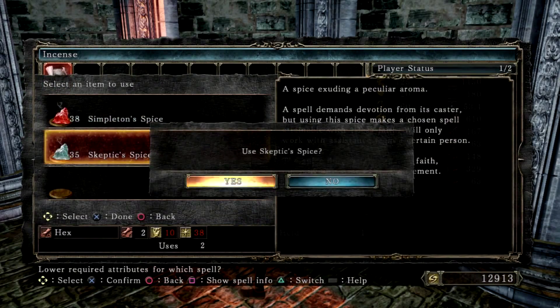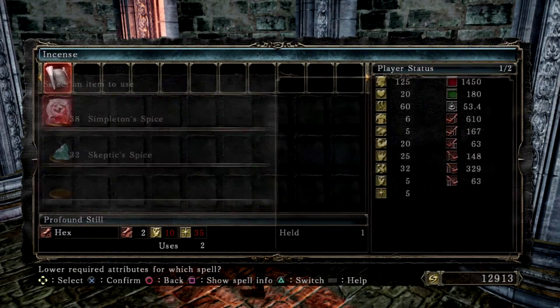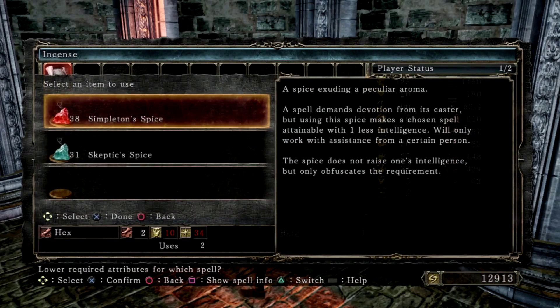You can see it is going to go all the way down to 10. Then just switch over to the skeptic spice and lower down the faith requirement. From this point, all you need is 10 intelligence and 10 faith in order to use the spell to stop mages dead in their tracks.